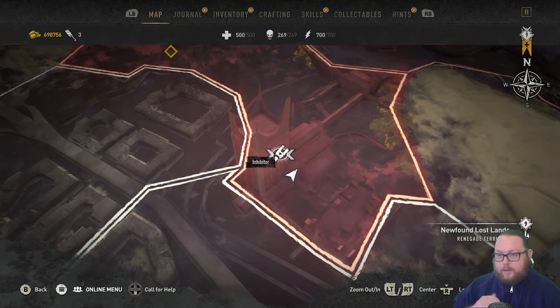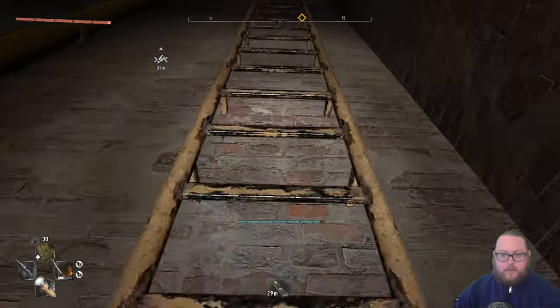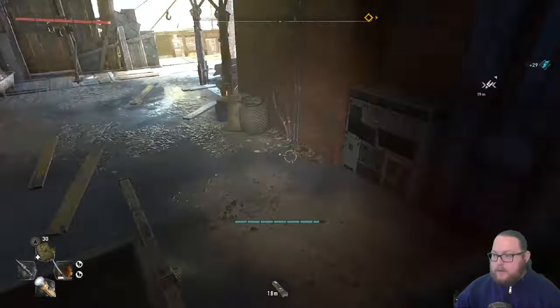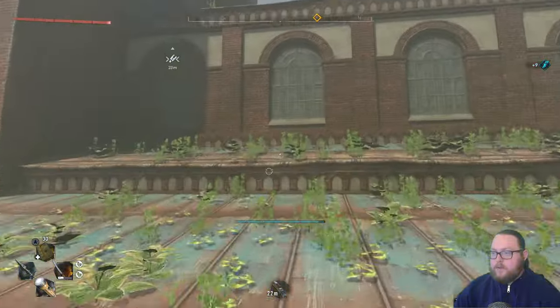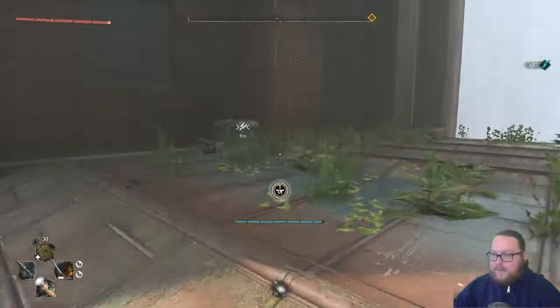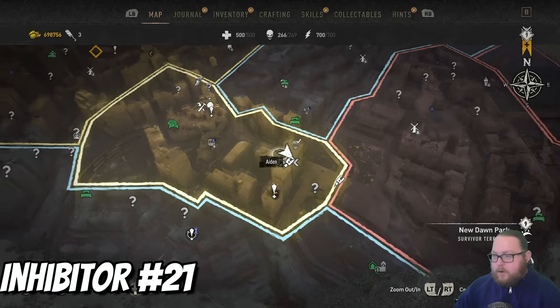The next inhibitor chest is also in Newfound Lost Lands, but this area is only accessible during one of the final missions or after you've completed the game. If you're doing it during the story, when you get to the part where you have to go to the home section, instead just take this ladder and follow the path. Get to the top of the building outside, hop over here, go around this corner up the stairs, jump on top of the roof, and then up to the next roof. Open this up for another single inhibitor.